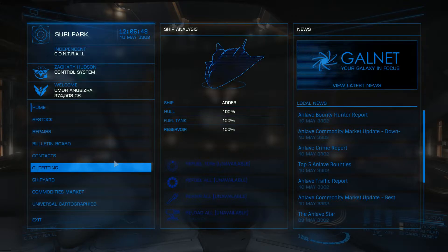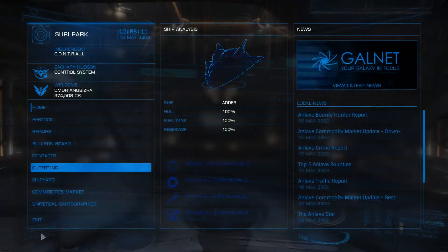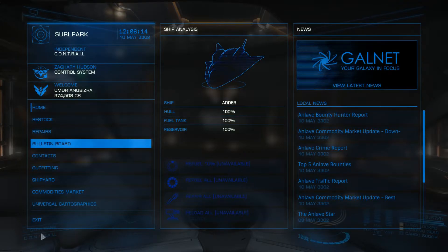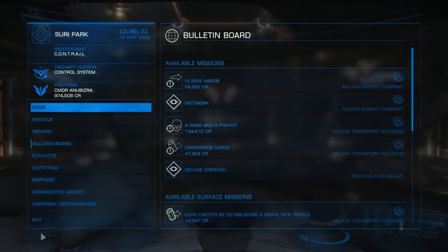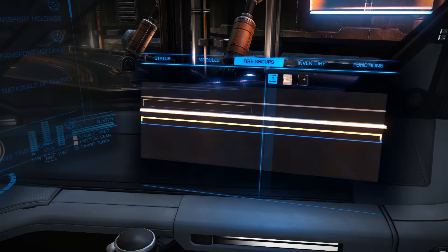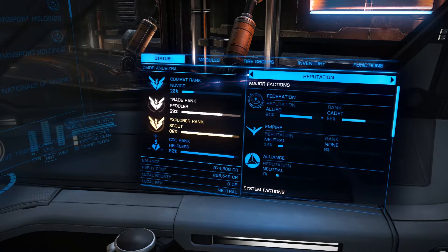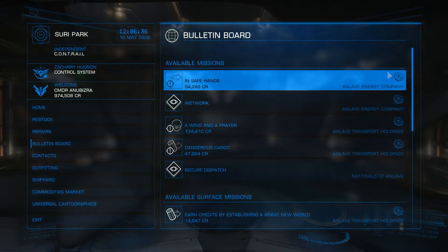Alright, so here we are at a station. Let's get into actually trading. We have a ship capable of trading with 20 tons of cargo capacity. One of the first things I do whenever I come to a station is go right into the bulletin board, just to make sure there isn't a really profitable trade mission. Something that gives you the goods right out of the gate. I'm also trying to rank up with the Federation, so if I can pick missions with the little Federation logo, I will. It's always worth checking.